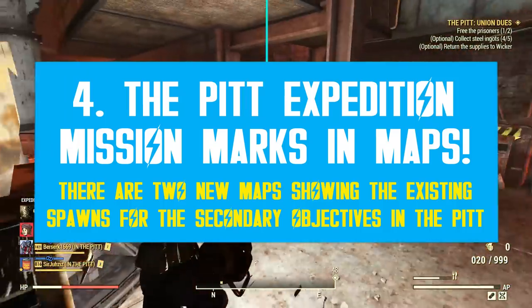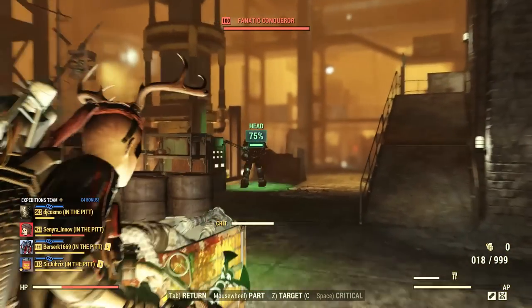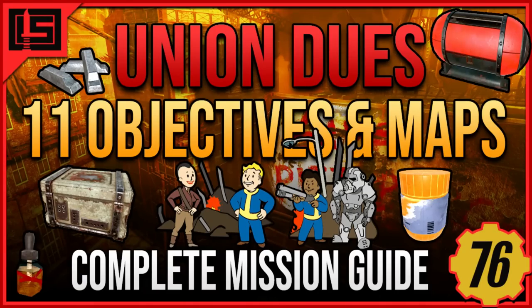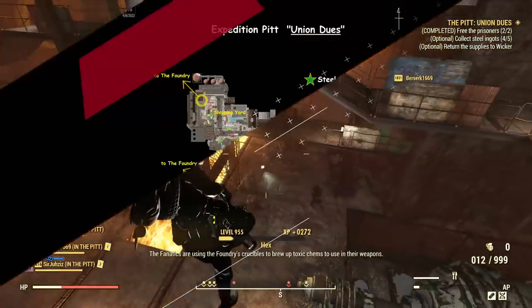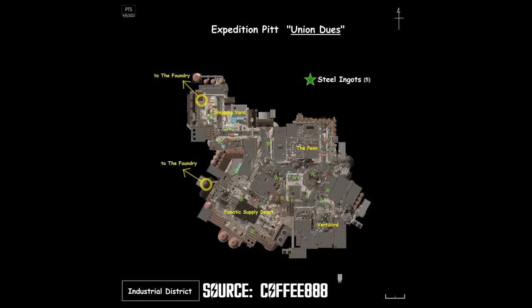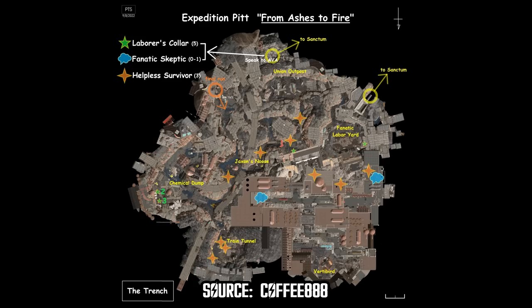I have some great news regarding expeditions and objectives. Some days ago, I fully covered Union Deuce and explained how to complete all 11 objectives. However, Coffee888 created some very interesting maps, mostly for the secondary objectives and their fixed spawns. For Union Deuce, he marked all the possible spawns for Steel Ingots in the Industrial District — not all of them spawn per run, only a few. For the second mission, From Ashes to Fire, Coffee also marked the fixed spawns for prisoner collars and the possible locations where the fanatic skeptic can spawn outside of Sanctu.